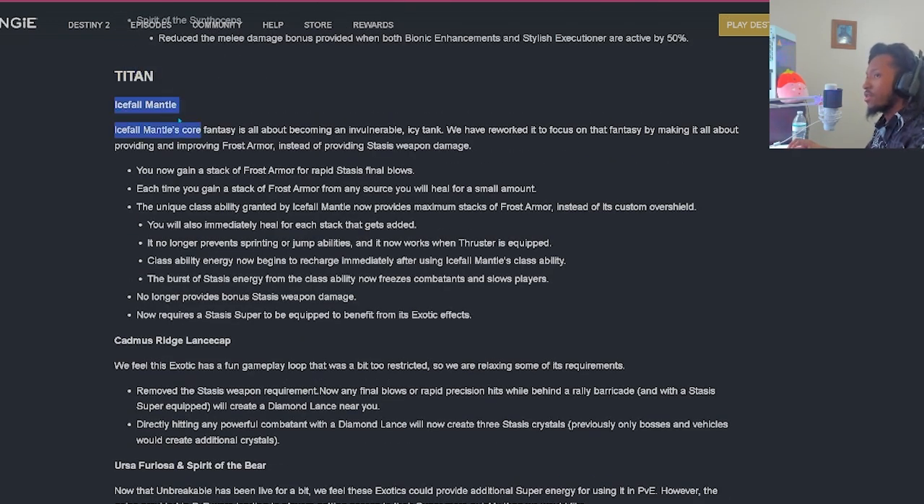Moving over to Titans. Icefall Mantle's core fantasy is all about becoming an invulnerable icy tank. They reworked it to focus on that fantasy - making it all about providing and improving Frost Armor instead of providing Stasis weapon damage. You now get a stack of Frost Armor for rapid Stasis final blows. Each time you get a stack of Frost Armor from any source, you heal for a small amount. The unique class ability now provides maximum stacks of Frost Armor instead of its custom Overshield, and you heal immediately for each stack added.